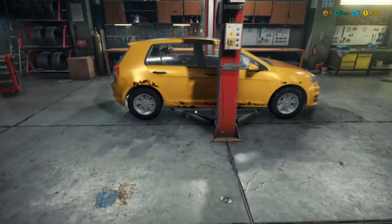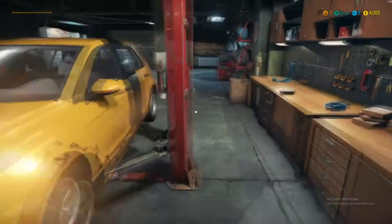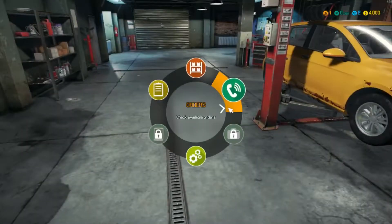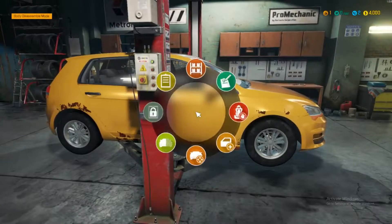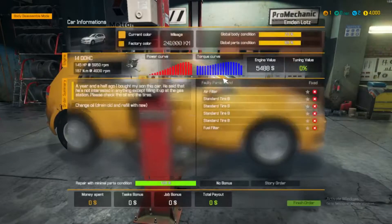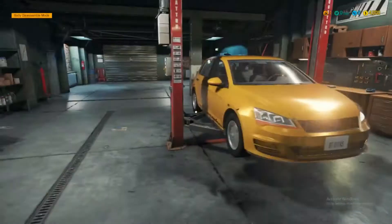Let's put it on a lift. I think we will enjoy this. Okay, car status. We have to find the fuel filter, air filter, and tires. Let's work on that.